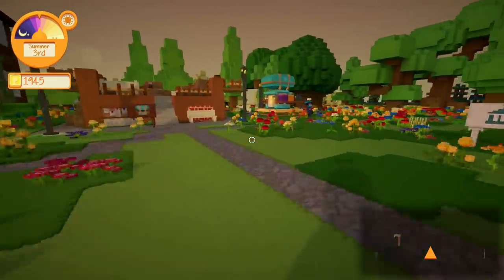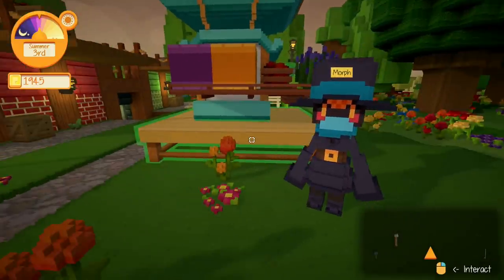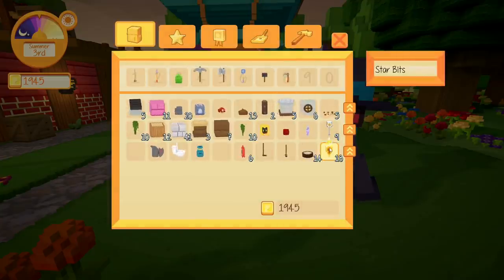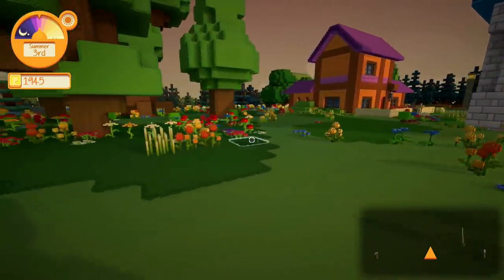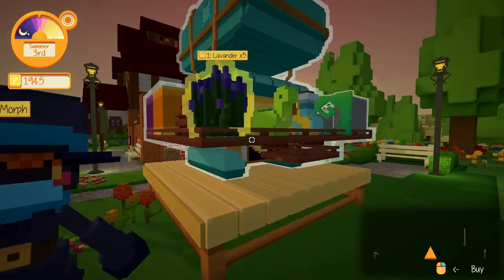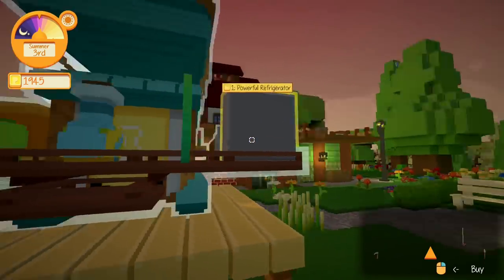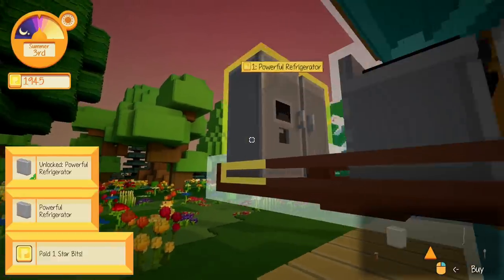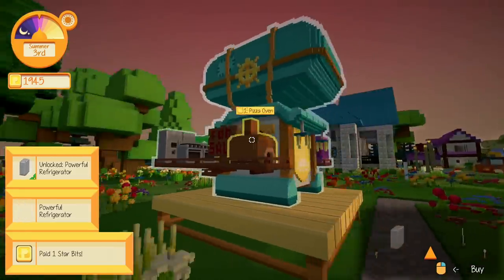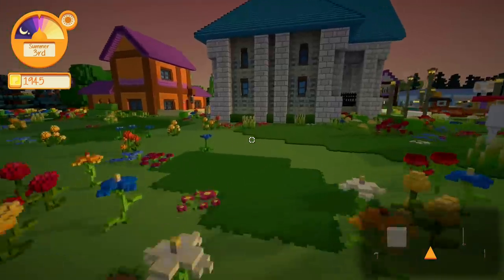A little later in the game you unlock another area where you can shop using star bits, which is a secondary currency. You find these sparkling star bits around the map, and items here are usually pretty cheap. I found a refrigerator here to buy for the new villager's house.